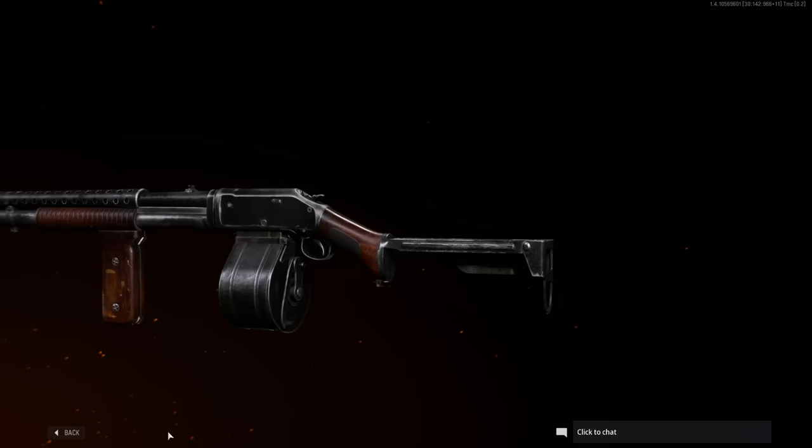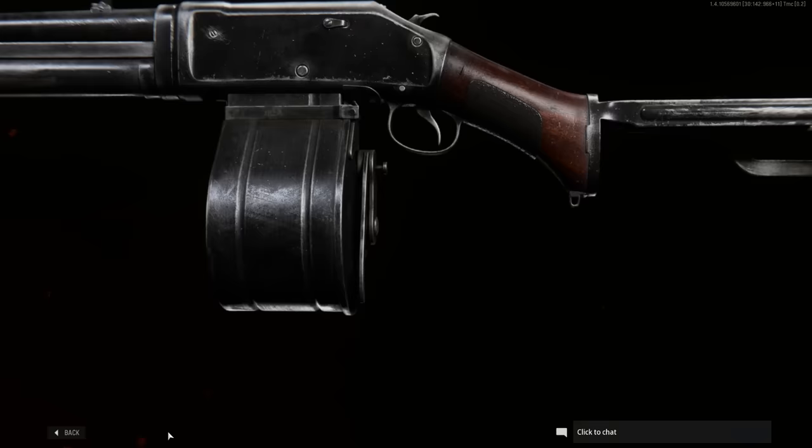Where to start? So, buttstock — what's going on there? Don't know what that's supposed to be. Looks like it might be inspired by the Uzi buttstock, which folds under the gun. This clearly doesn't do that. Looks like it hinges to the side — maybe for transporting the gun. But with this drum magazine on there, that's not going to work. The buttstock's going to hit the mag.